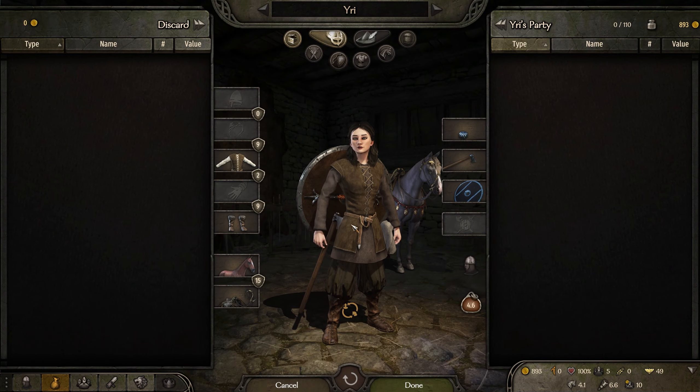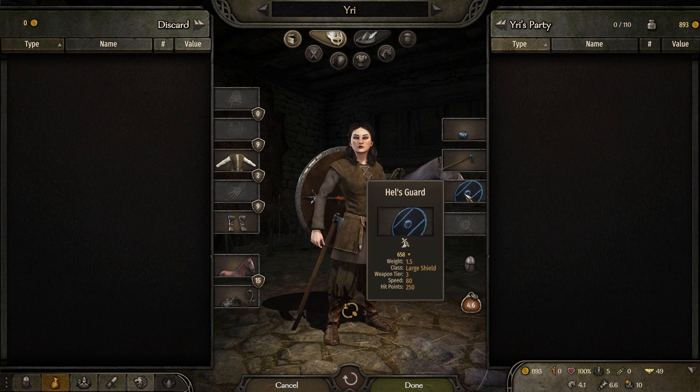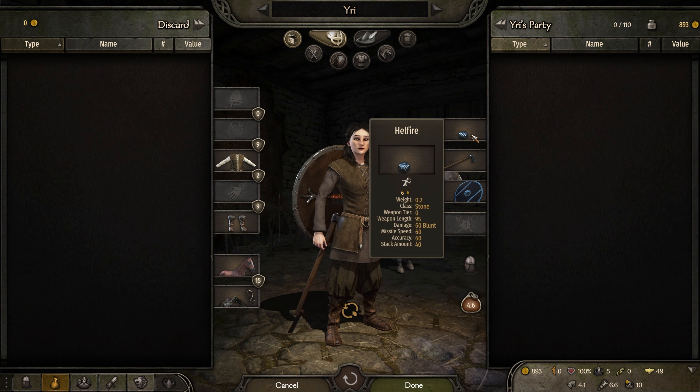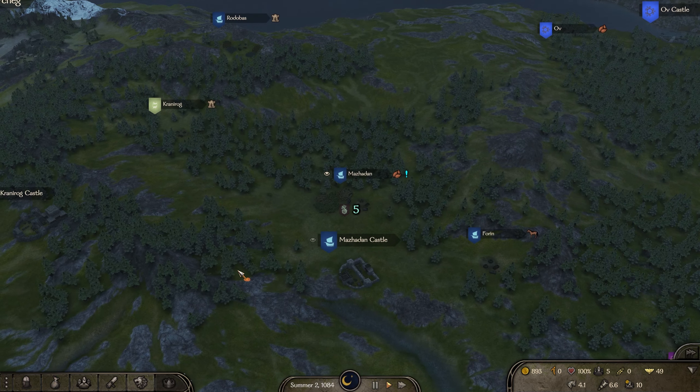Uri has two special starting items. First, the Hell's Guard — a shield that isn't great initially but can be upgraded. It gets empowered every two lord kills, so getting a really powerful shield means killing a lot of people. Last but not least, we have the Hellfire Orbs — 40 in a stack, 60 blunt damage, and they are our bread-and-butter weapon.